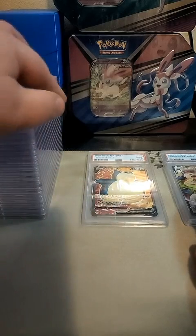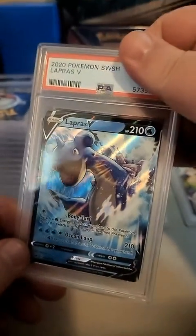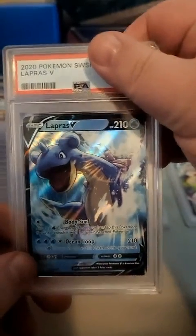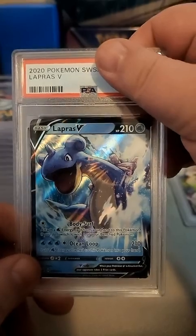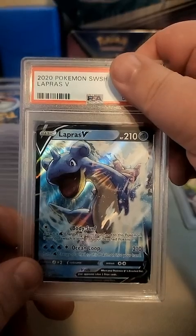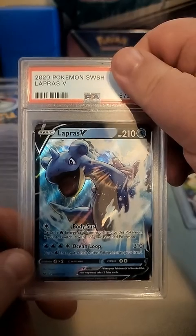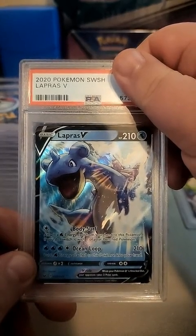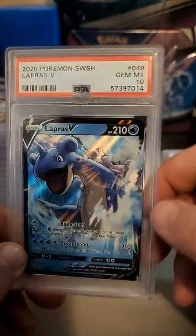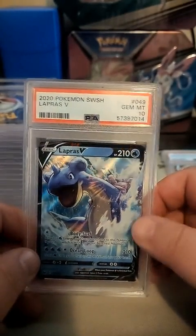Next one is going to be our Lapras V from Sword and Shield. A couple of these are for my own collection - I just sent ones that I felt I wanted to send. I'm gonna say we got a nine on this one. Three, two, one... oh we got another 10! Lapras V scored a 10, nice!